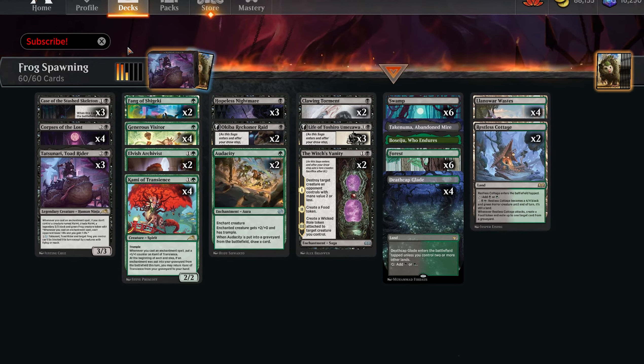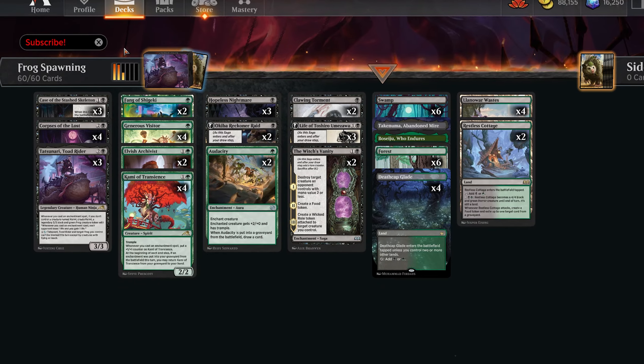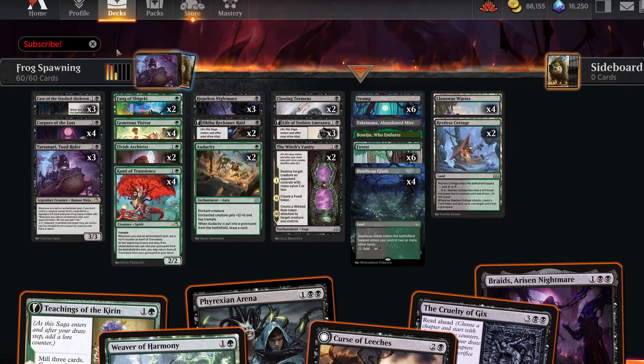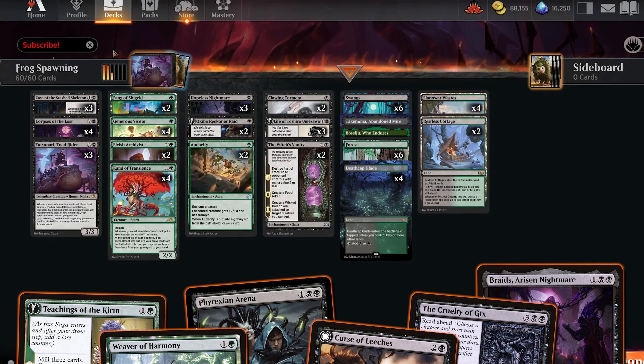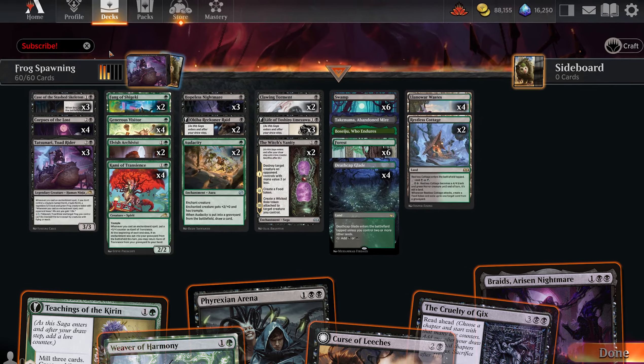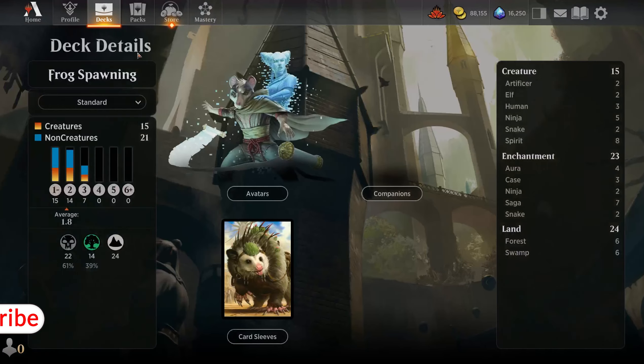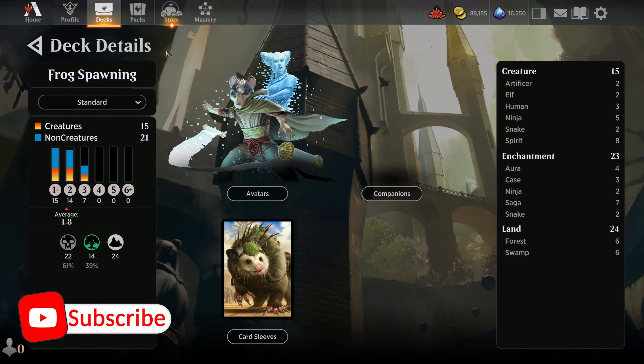The constant draining and life loss we do to our opponents is a lot for anyone to deal with. There are a ton of other options you could try — you could even add some hard removal if you like, or just be brave and not worry about it too much. I definitely want to hear your thoughts in the comments below. Don't forget to drop a like, consider subscribing if you haven't, and I'll catch you in the next video.